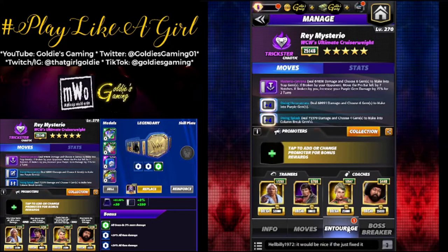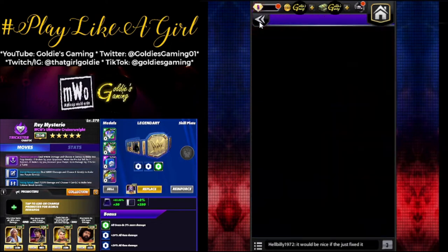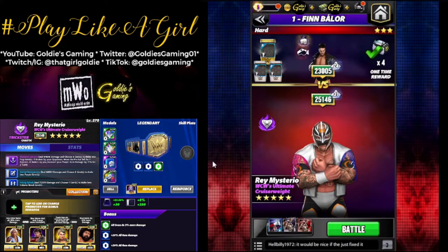We're going to keep the exact same entourage — use Lawler to get going on turn one, Slick for more gem damage, then Lacy and Alpha. Keeping the belt the same, no plate needed. This time we're going to break the traps ourselves and then explode the board, flooding it with purple gems. It's going to be lit.